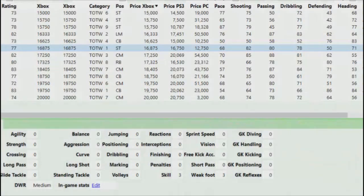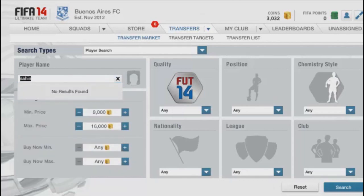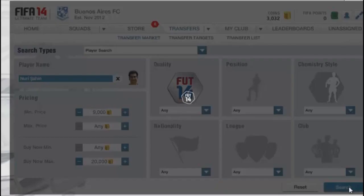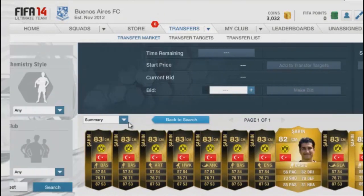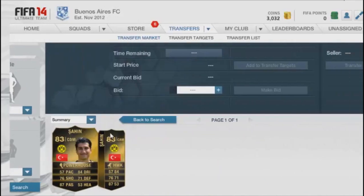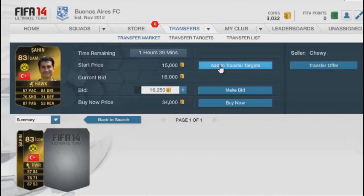Let me give you another example — Sahin, Nuri Sahin. Let's set a minimum price of 9,000 coins and a maximum of 18,000 to 20,000 coins and see what comes up. Okay, he's also around 19k to 20k. So I would do the same — set it to 16,500 and see what pops up. We found one here with 36 minutes left, so I would add this one to my watch list, and this one with one hour and 39 minutes — I'd add that one too.